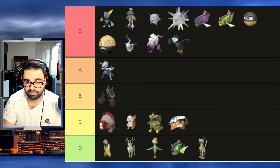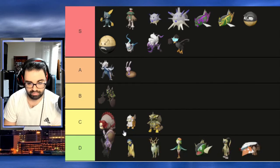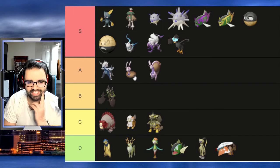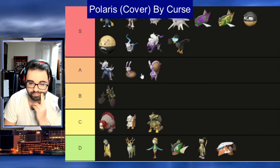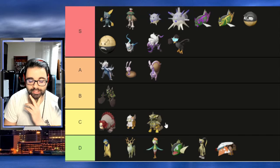Goodra and Sliggoo — I do like how they change the shell to a more bronze color. But they don't really change the actual body color. If they changed the body it would have been perfect, 100%.